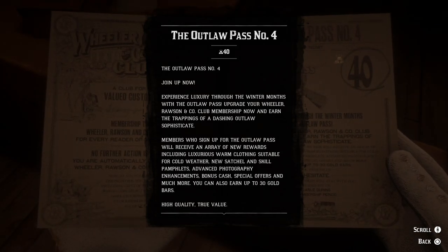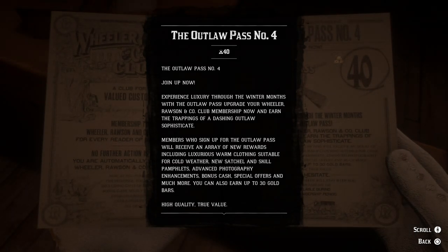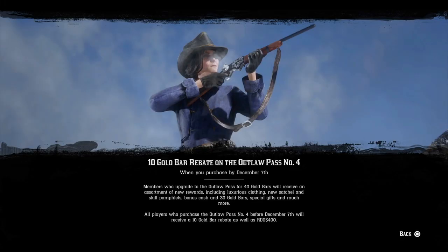Members who sign up for the outlaw pass will receive an array of new rewards, including luxurious warm clothing suitable for cold weather, new satchel and skill pamphlets, advanced photography enhancements, bonus cash, special offers, and much more. You can also earn up to 30 gold bars. One thing to consider: if you purchase this outlaw pass by December 7th, you will get a 10 gold bar rebate as well as $400 in Red Dead Online cash. So if you get it before December 7th, it only effectively costs 30 gold bars — we'll keep that in mind when we ask ourselves, is this worth it?